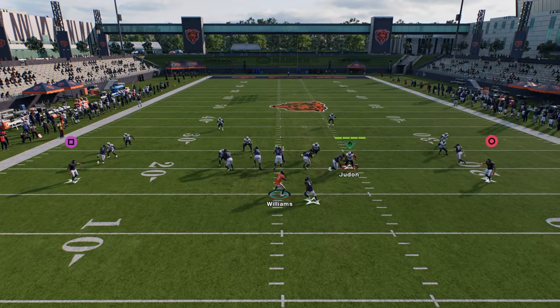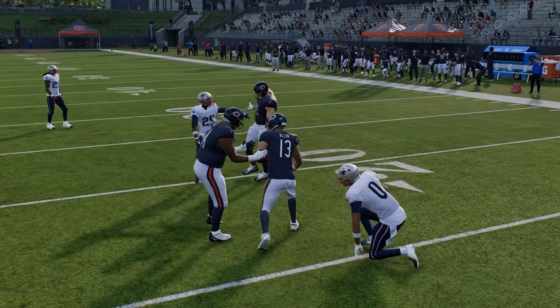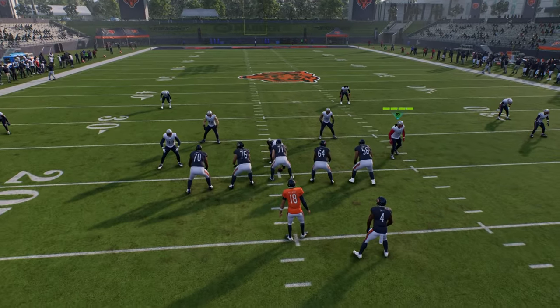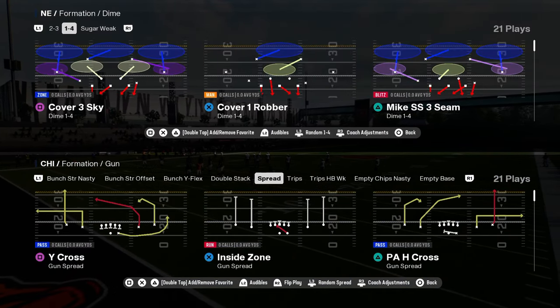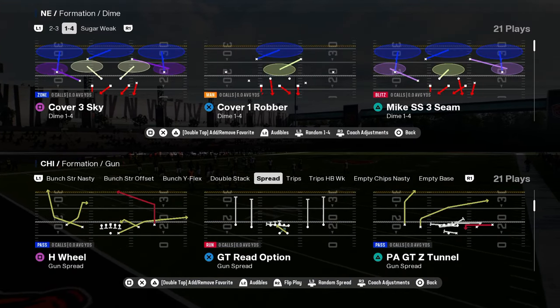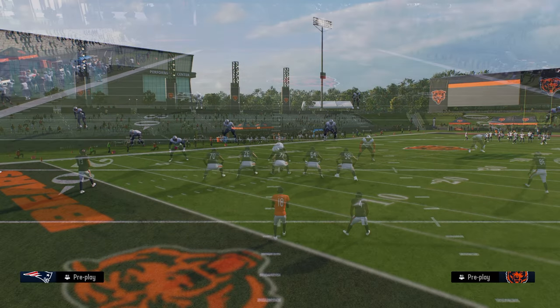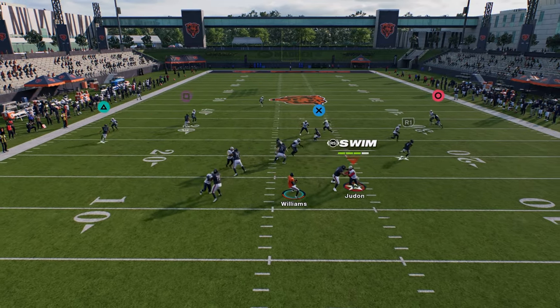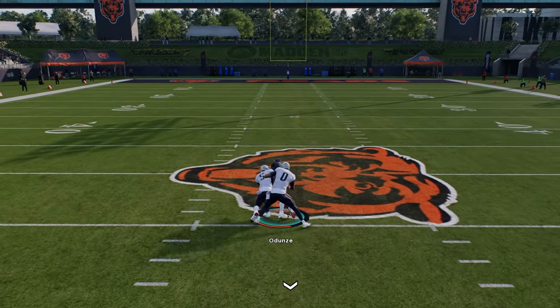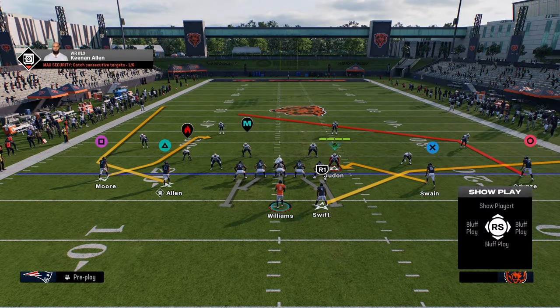It is a bubble gum offense 100%, but this year the RPOs aren't as good as they used to be, especially against man. But if they're running a lot of zone or zone blitzes, this could be a fun little formation to have. You also have a true spread formation. I really like their spread because of this play H wheel — this post is a sharp cutting post, and it'll beat man really well. Sharp cutting posts are super hard to find in this game, so any formation that has one is automatically going to be really good.